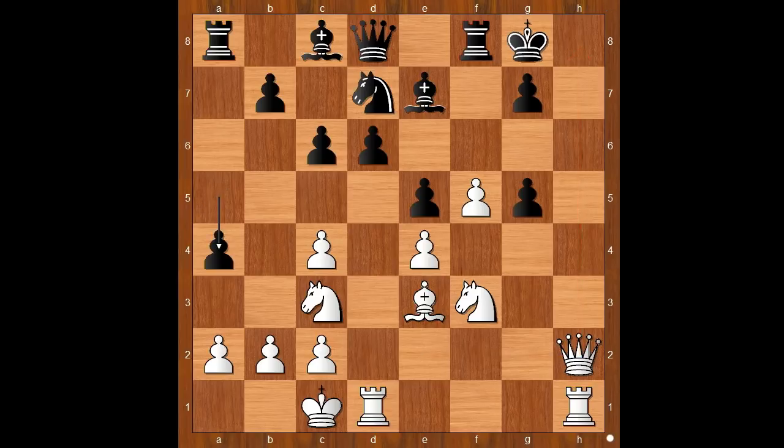a4. This attack is extremely slow and not effective. It was better for Black to be a pawn down and have activity on the queenside than to be a pawn up and have a King in danger. Isn't it?